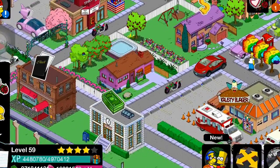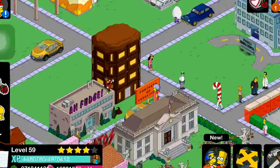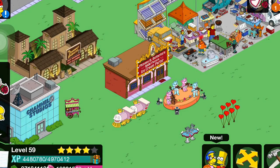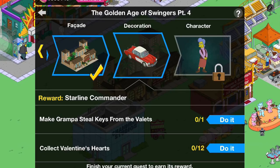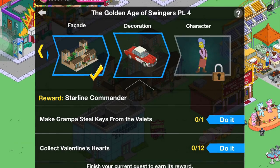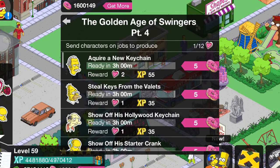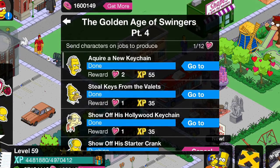Quick recap: we got the buildings, the big balloon club, and I got some new items right here. All have no animation — this is a facade, I will say it. And now we get the decoration which is a new car, pretty awesome. It's gonna take a lot of time to get the hearts, and as you guys can see there's not many characters that are able to get the hearts.